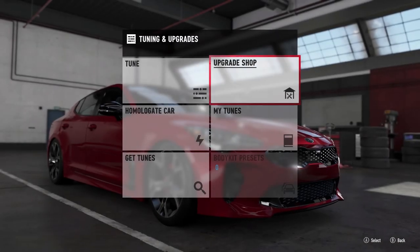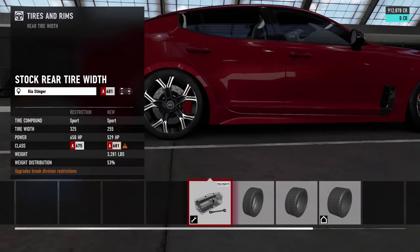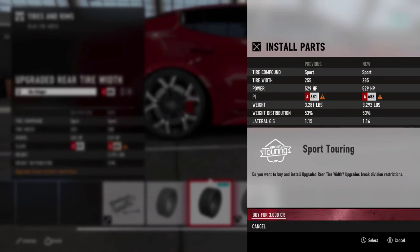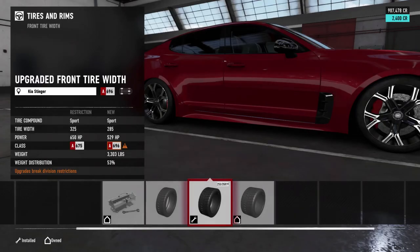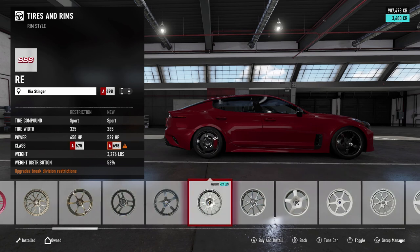We are going to do a full blown-out build on this Stinger. First we're going to up our tires to a sport tire, and we're going to go with some 305s. We'll do 285s in the rear and then 255s in the front. We're going to get some nice looking wheels for this.